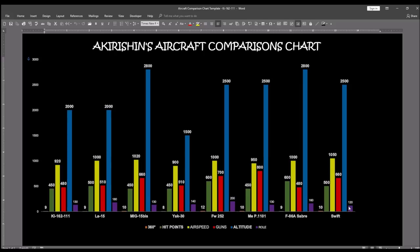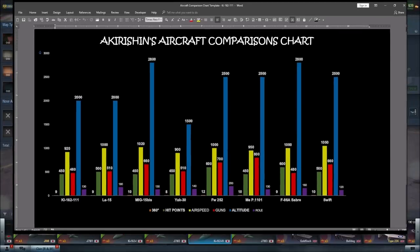Bottom line conclusion: no reason to choose the Chi-162-3 at this tier. If you're looking for the best performing fighter overall, it's not the Chi-162-3 — in my opinion it's the MEP 1101. I hope that helps put these various aircraft in perspective and helps you choose what aircraft line you want to go with at level 10.